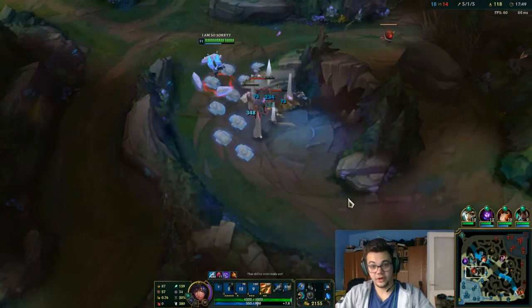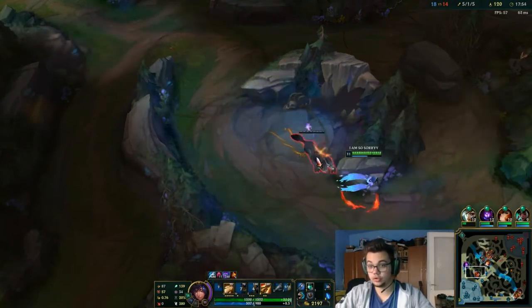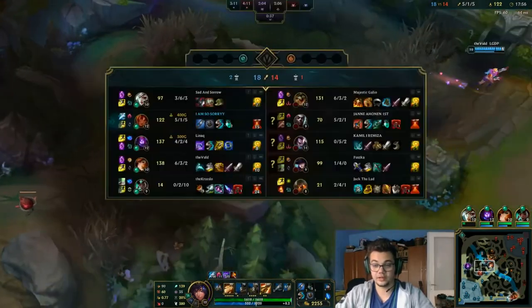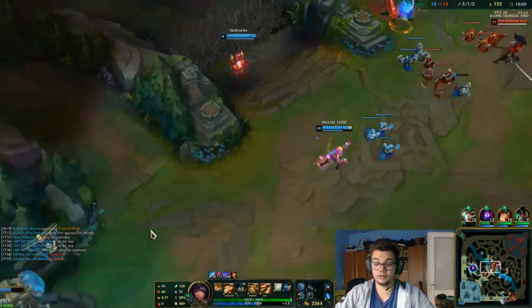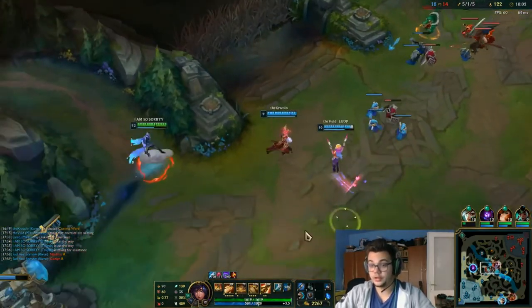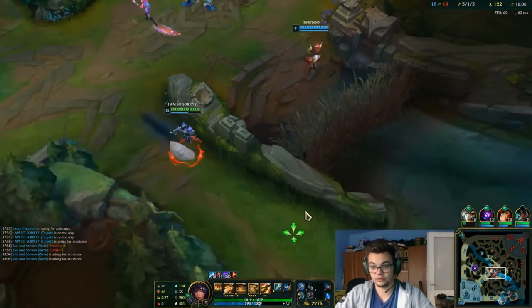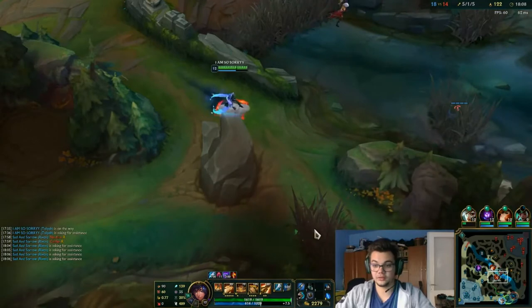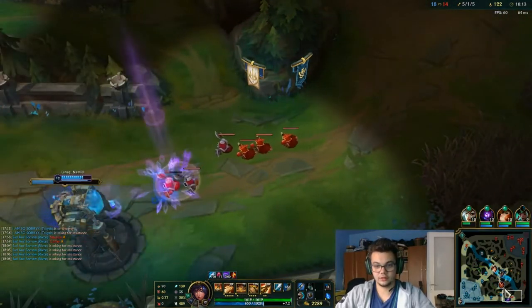My advice is to obviously focus on Drake objectives whenever you can, but do not try to force stuff as you're weak until you have the jungle item. After you have the jungle item, try to force the 4v4 on the Drake and get these kinds of fights. Before that you don't have the advantage, but after that you kind of do.